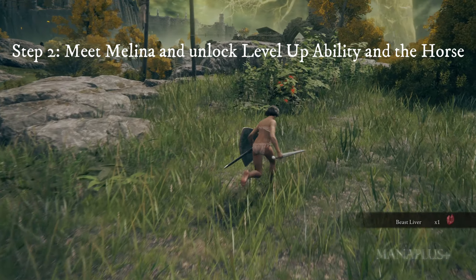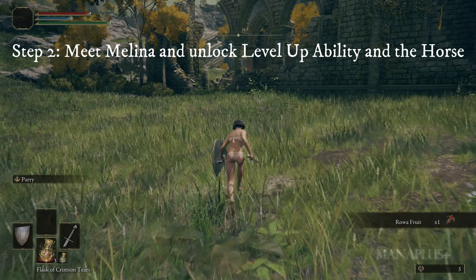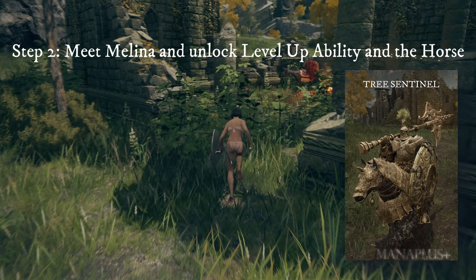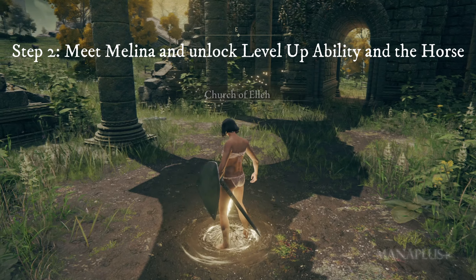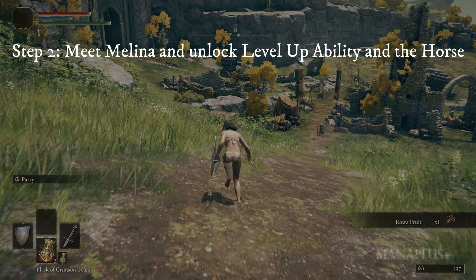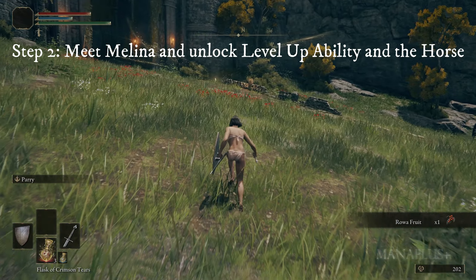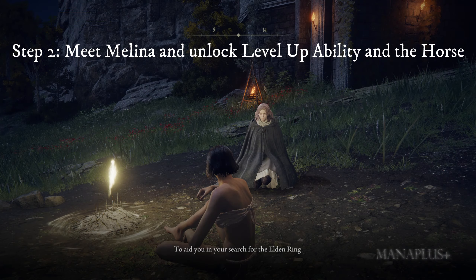Step two: head north to reach the Church of Elleh, which is not far away. You should avoid the boss Tree Sentinel standing in front of the church gate — the best way is to go around behind it. At this church, touch the Sites of Grace and then follow the nearby path, continuing to head north. Follow the path until you see a large gate. Melina will be sitting at the Sites of Grace in front of that gate. Go there, talk to her, and select Accept to gain the ability to level up and receive the horse Torrent.